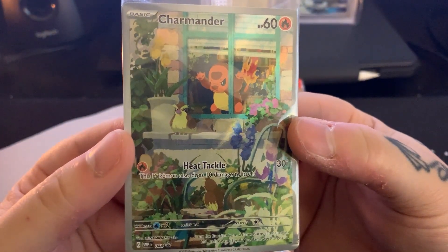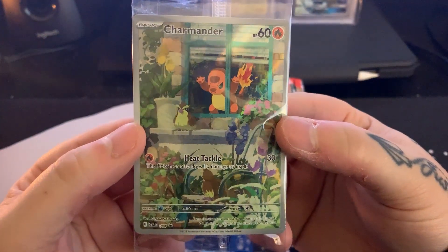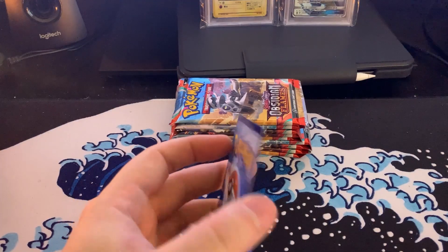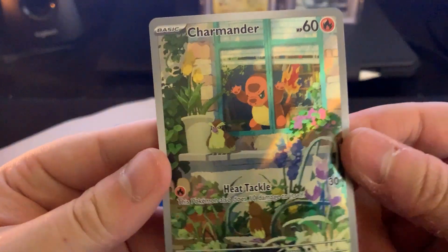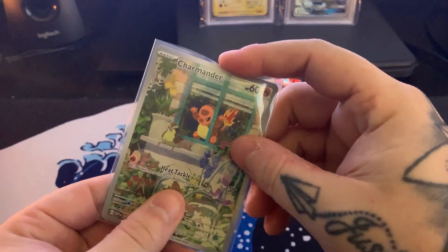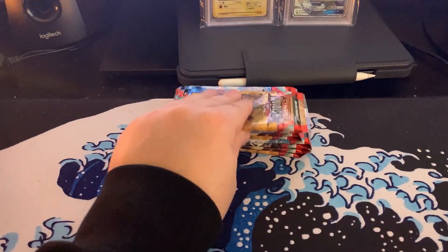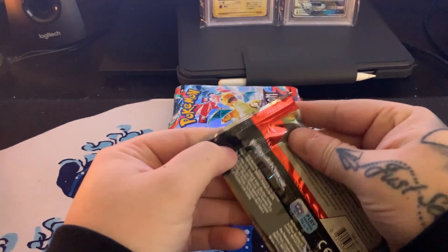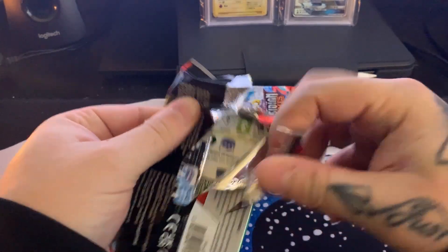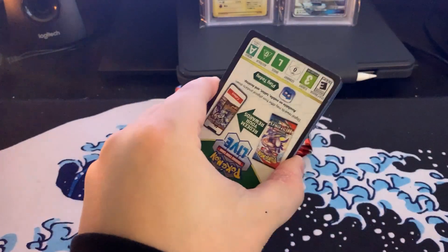It kind of looks like he's just angry that these guys are outside and he's inside. Maybe he wants to play, maybe he just doesn't like Pidgeys. But that is a cute card nonetheless — my boy deserves a sleeve. I'll put him in some nice soft plastic. Moving on to the packs. I'm not going to shuffle these around in any sort of way, just going to open them as I do.